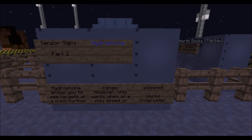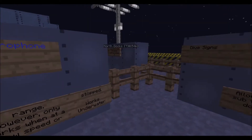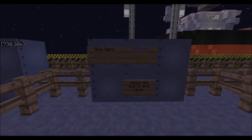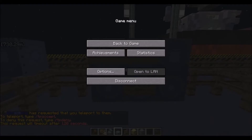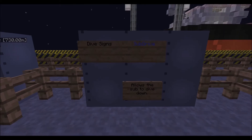Sub drive is what allows you to go down. When you put it on your boat it will say either 'Surface' or 'Dive.' If you're on Surface, your submarine stays on the surface, but if you're on Dive it'll be in dive mode, which basically allows you to go underwater.